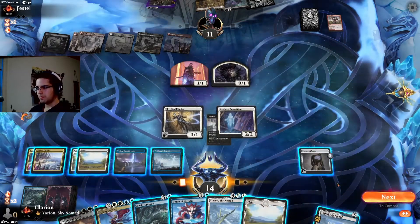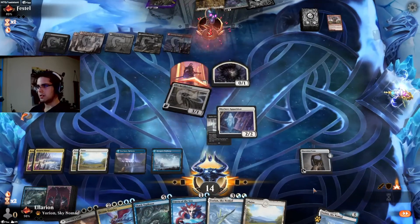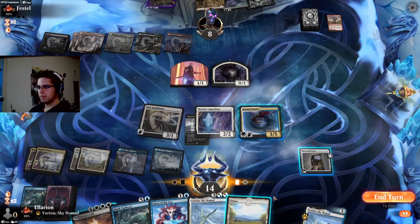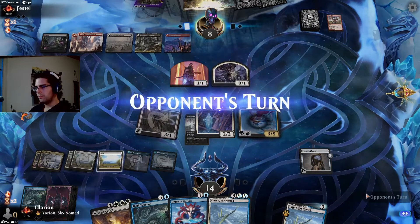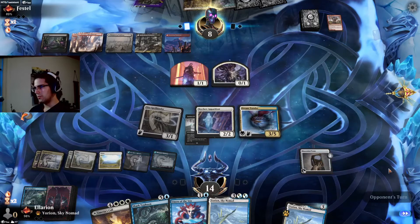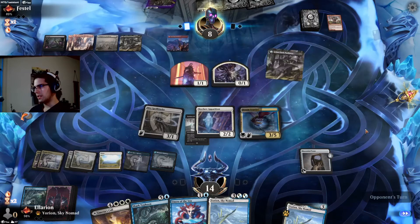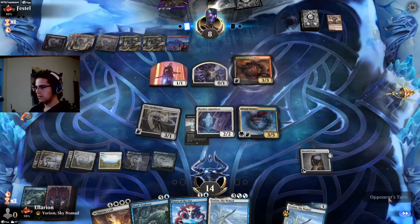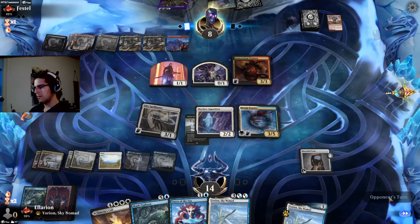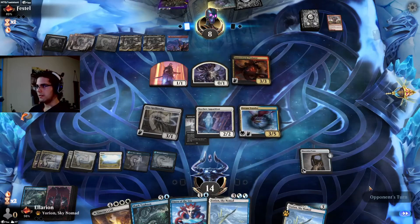Not in a great spot here, but it's easy — Dream Trawler here. Might as well play the land. They don't generally have ways to deal with hexproof creatures, except for symmetric sacrifice effects. Well, that can block a Dream Trawler for a while — unless I Yorian the Skyclave Apparition to get rid of it.